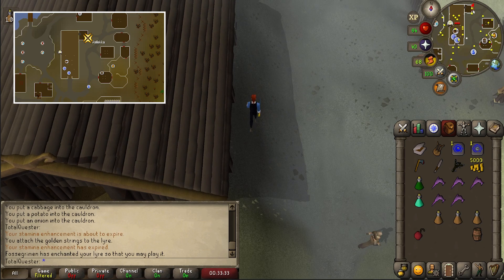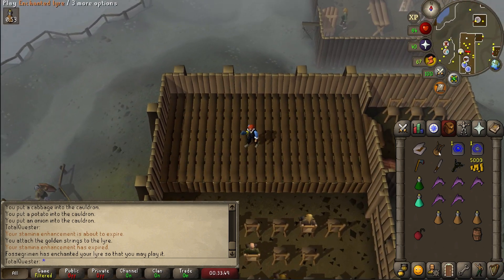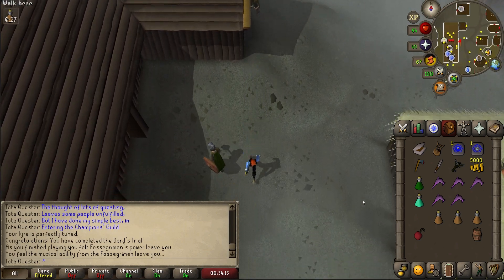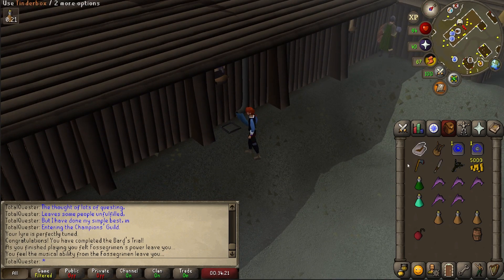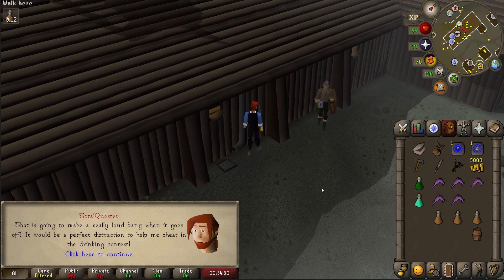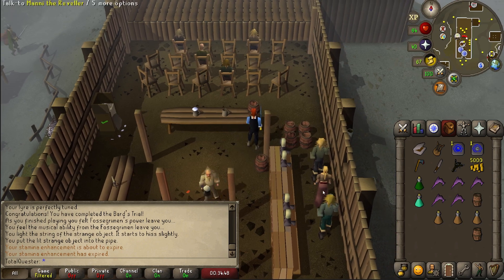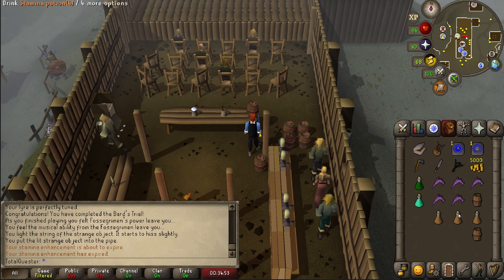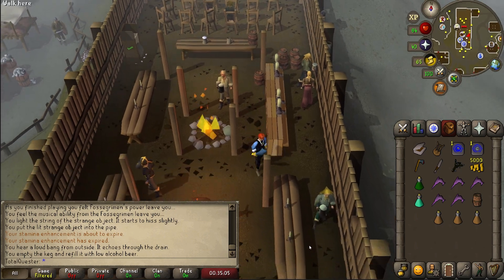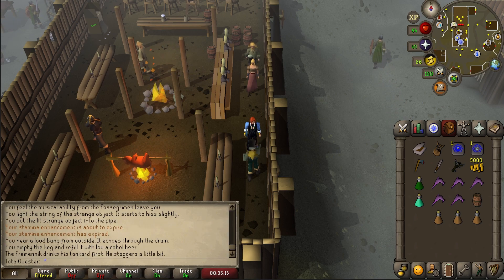Talk to Sigrid and you'll hand him the talisman and earn his vote. Now run north east to the small room that connects to the north eastern corner of the main long hall. Go into it and then run on stage before playing the lyre, after which Olaf the Bard will be loving life and promise you his vote. Now head back outside and take a look along the eastern wall of the long hall whereby you'll notice a pipe. Use your tinderbox on your strange object to get a lit strange object, and then use the lit strange object on the pipe. Then head inside the long hall and take another keg of beer from the table, and use your low alcohol keg on it, with the lit object's explosion distracting people from your cheating ways. Chat with Manni the Reveller again, select yes for round 2, and this time you will win and secure yourself Manni's vote.